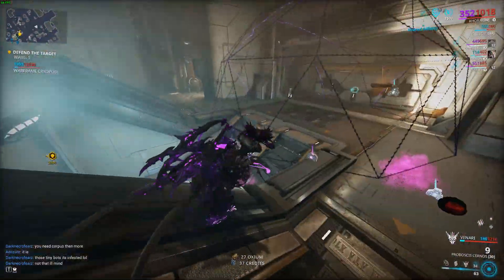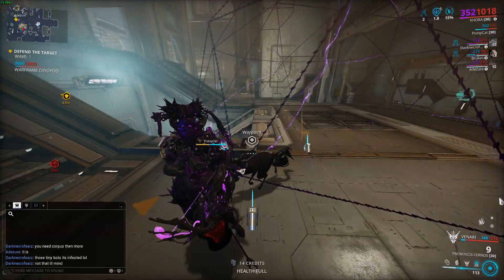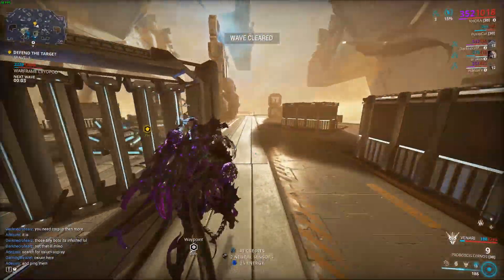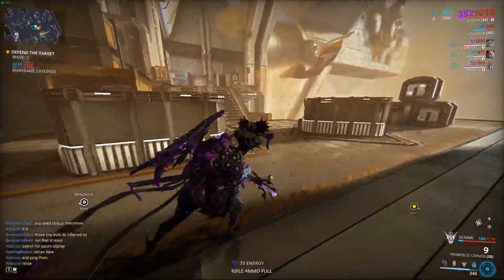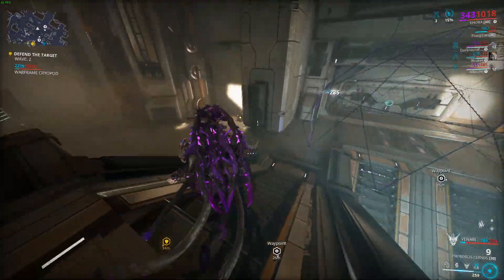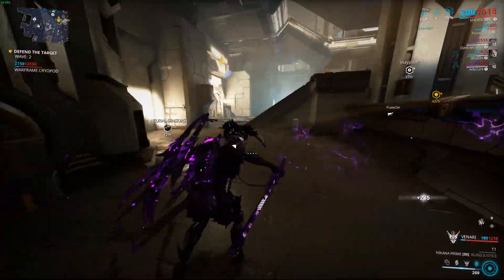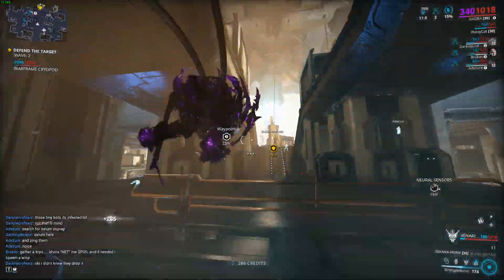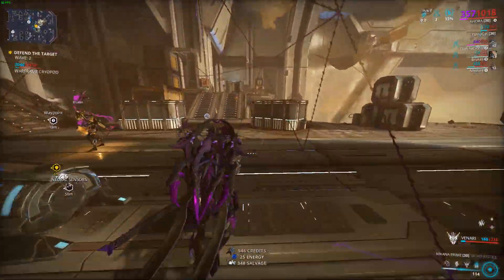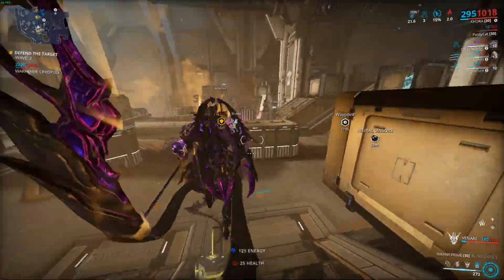The best location I've found for farming Oxium is Io on Jupiter. A lot of Oxium Ospreys spawn per wave — around four or five. With Khora, you can get a decent amount here. I gathered around 650 Oxium playing 10 waves solo with randoms, which is pretty good. With a Speed Nova and Wisp it would have been even faster. With a resource doubler booster, that 650 would have been 1300.